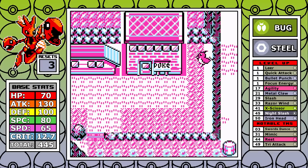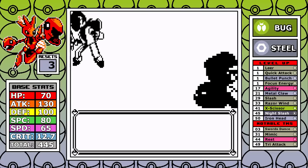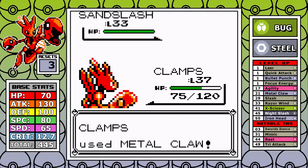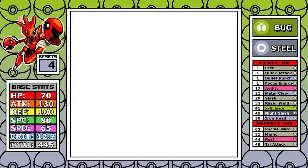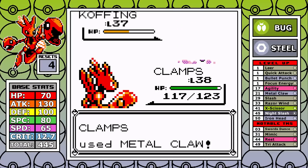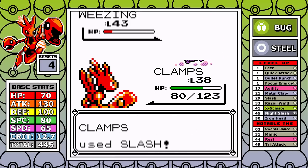I buy enough Protein to eventually max it out and go with HP Ups for my second stat since I can't use Calciums. I make a mistake selling the two free HP Ups, wasting some money — we can amend that next run. I opt to fight Koga first; with Slash I can slice through his trainers easily. But I try to grind a little extra and encounter a Sandslash — ground moves are only neutral, but two Digs could knock me out, and trying to preserve PP costs me another unexpected reset.